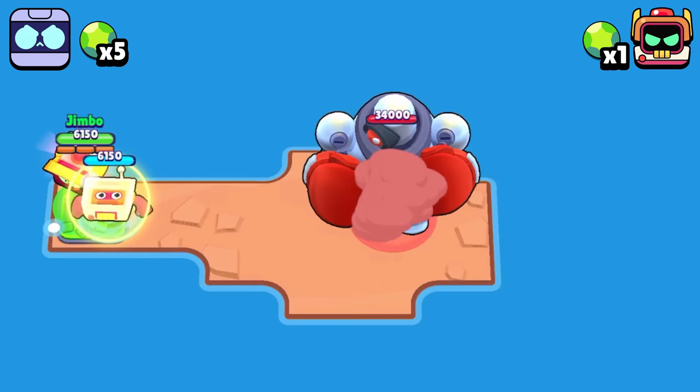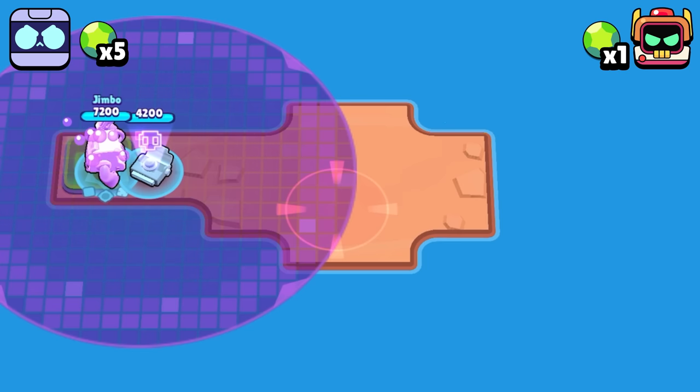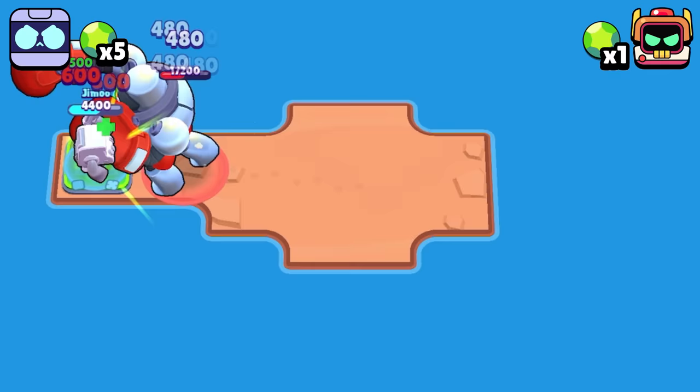Next we have a big bot takedown test where RT is able to stand on the healing pad and take them down indefinitely. As for 8Bit, he's able to take care of the first big robo but also loses a super. Once the second one rolls around he does get defeated, leaving RT to win this challenge.